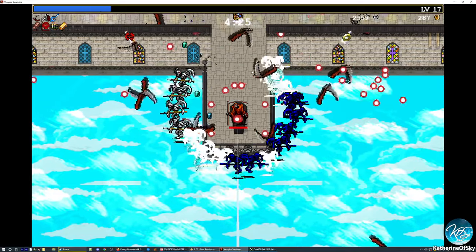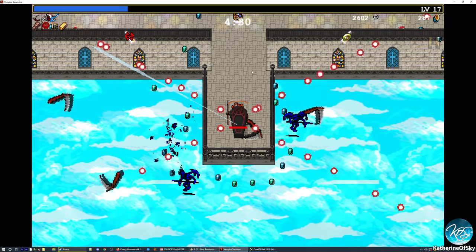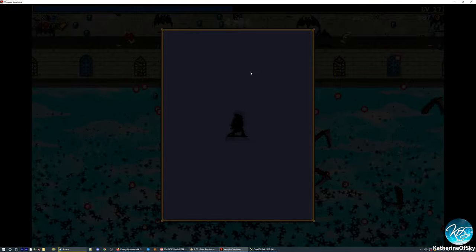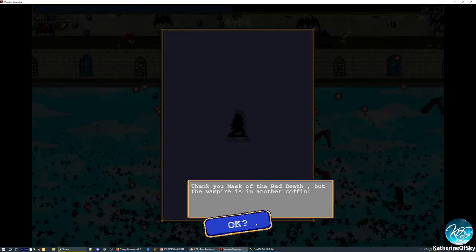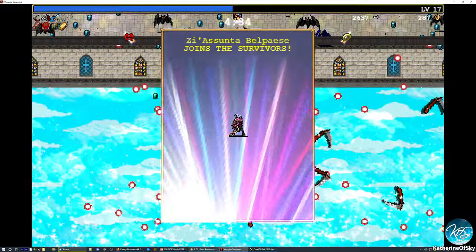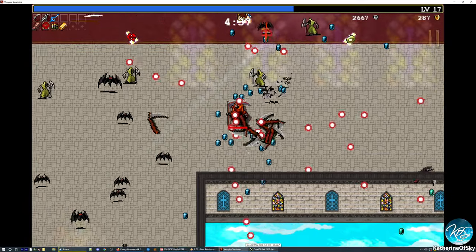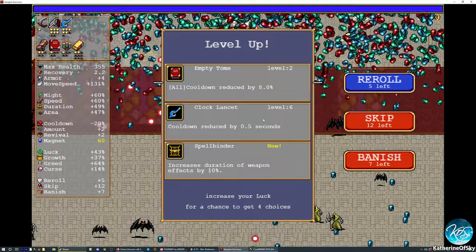We have to kill all of these enemies. I'm going to stand in the center because of our radial attacks with this weapon — they're really good. Hello, who are you? Thank you, Mask of the Red Death. But the vampire is in another coffin — the princess is in another castle. Okay, so she is Zia Sunta Belpaez — she joins the survivors. Excellent.